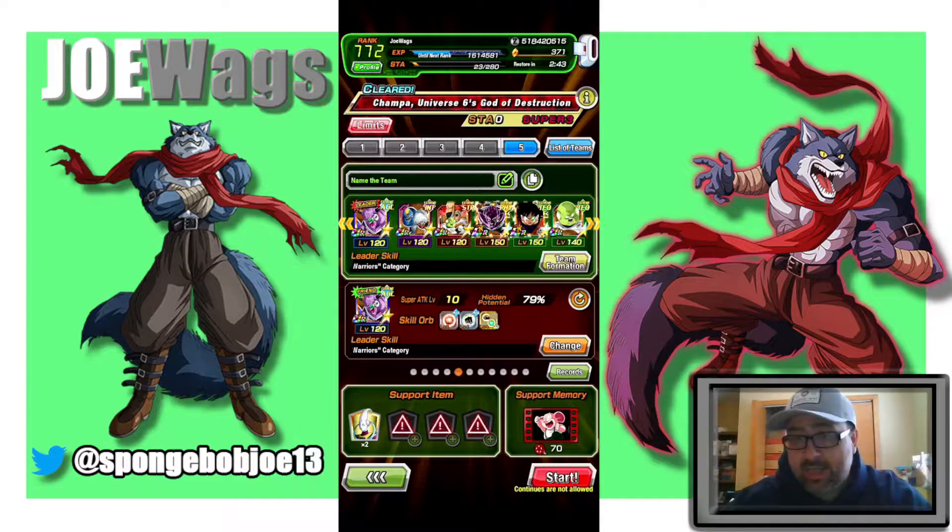My rule that I set early on is that I'm going to at least use the core 4 — basically the 3 brand new units and then the new LR EZA — the first 4 units you see on my team, in every video no matter what. The last two spots I'm leaving a bit open-ended. Champa is AGL, so I'm going to run the tech LR Ginyu even though they don't have an EZA on Global, and I'm going to try Guldo out and give him a chance to shine here.